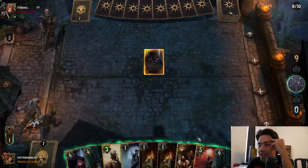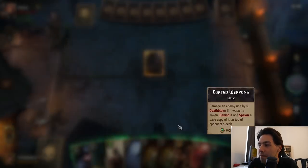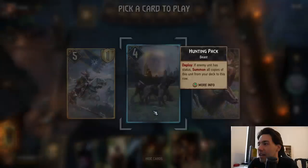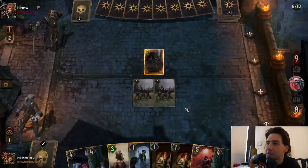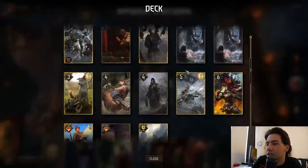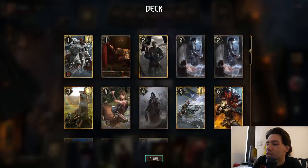I need one turn though. If this finds Cynthia, this is so busted. Okay, did not find Cynthia — this is fine though, right? I get Hunting Pack out now; that's actually good for me. This is perfectly fine with me. There was very little chance of this actually being a bad roll there. The only bad roll would have been Coated Weapons and like two of these.